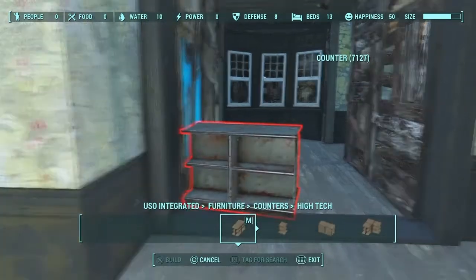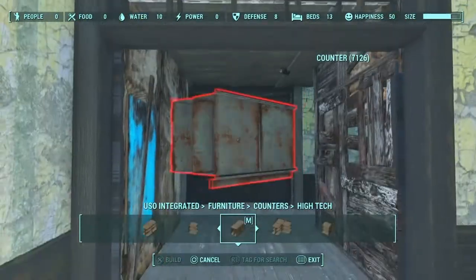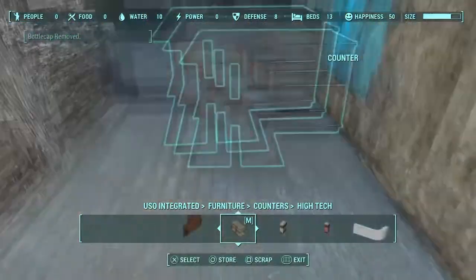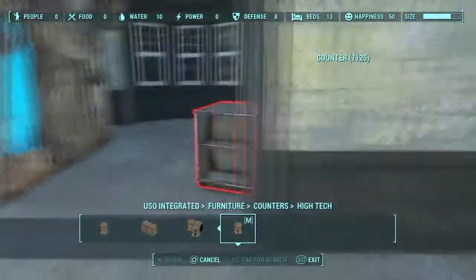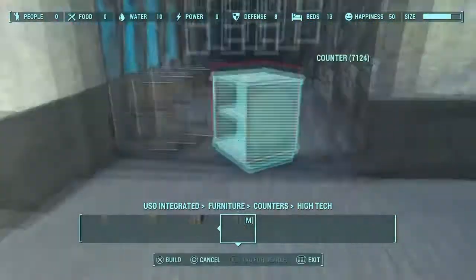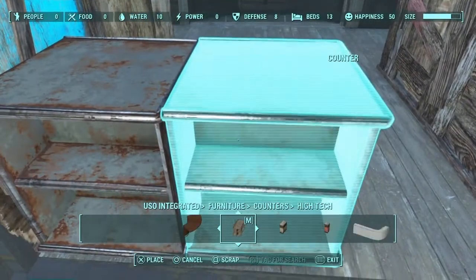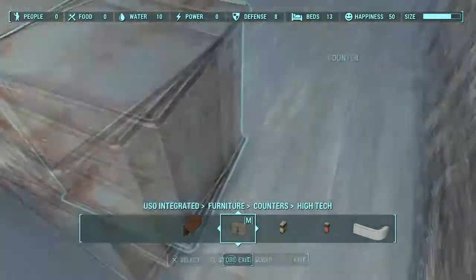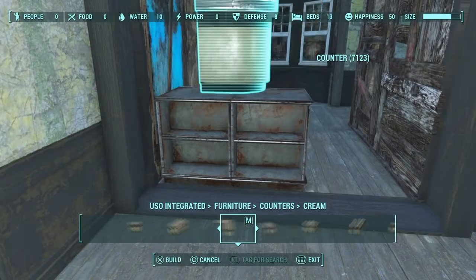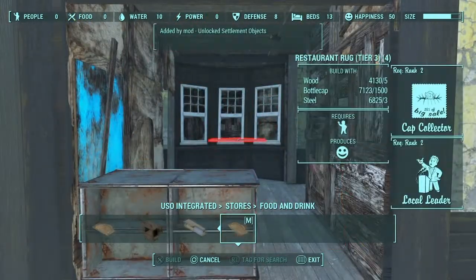I want the bar to be right in the front and then tons of chairs out in front of it. I did have a counter. It's not going to be as big as Moriarty's bar, obviously, because I don't have the tools for that and I don't have as big of a space. I'm just trying to make use with what I have. I want to have a bar across the front, so I have to actually put these next to each other and make them look like they're just one counter. I want it to look a lot like Moriarty's bar.